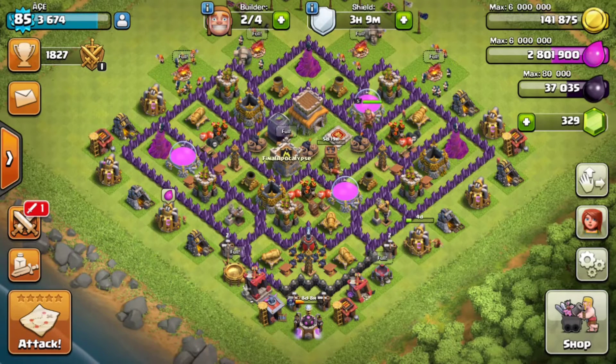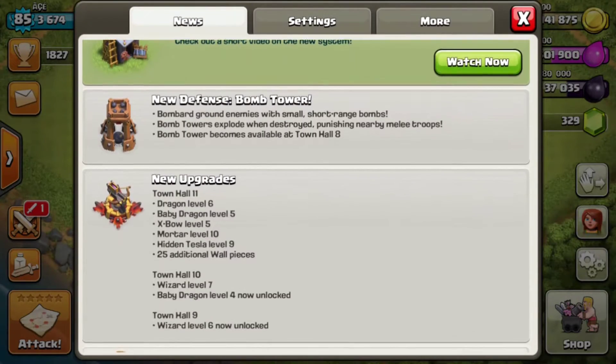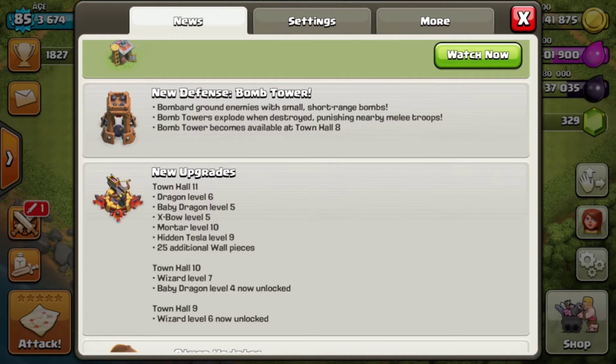Moving on to defenses: the X-Bow received another level, as well as the Tesla. The X-Bow looks really badass — the black and red combination makes it amazing. My favorite defense feature is the X-Bow and I really can't wait to get it upgraded, though that's going to take me about eight to nine months still, which is pretty sad.